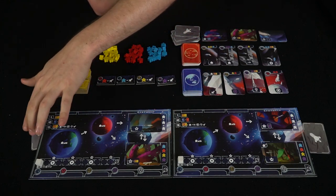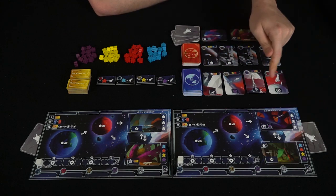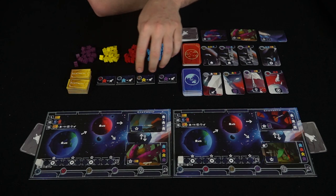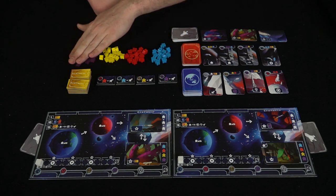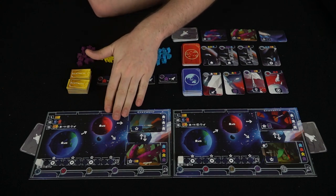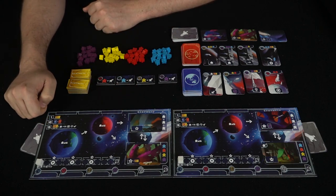This is basically the setup — pretty simple. Make sure your Earth and Mars decks each have four cards available, and your shuttle deck has three showing. You'll also have four different Earth meeples in different colors, representing different worker types. To start the game, you select an action card, which has three possible actions — I'll explain them in detail.